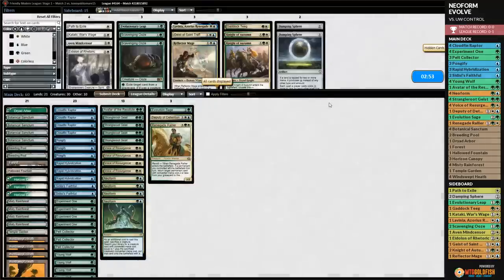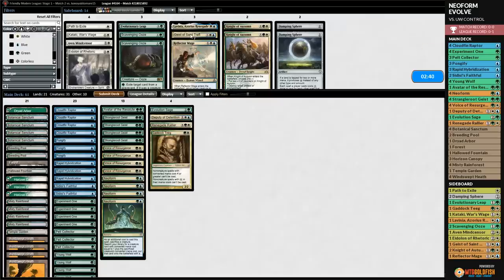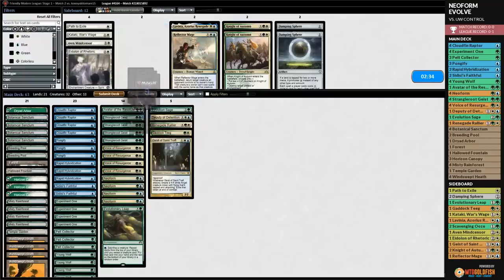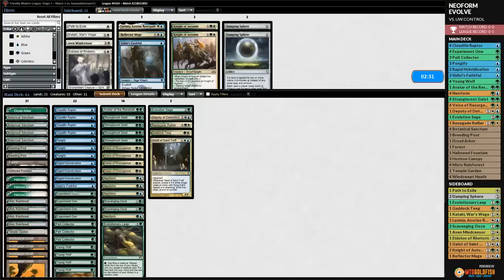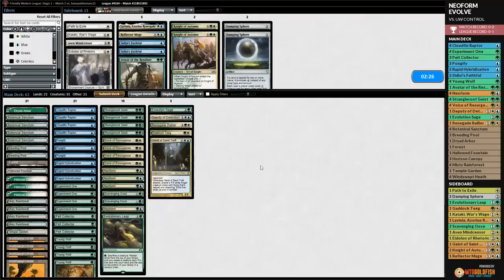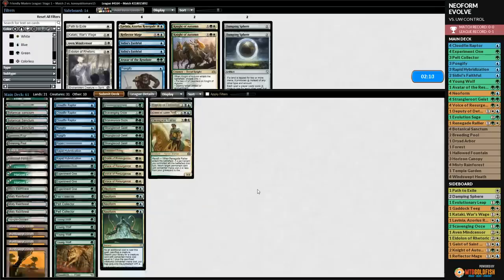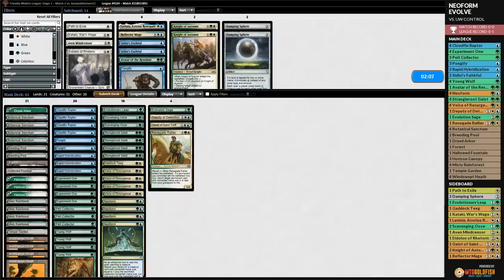Opponent finds a white source but no Cryptic mana. We crack Windswept Heath and proliferate again - Evolution Sage keeps going off. We attack with everything. That's a 6/7 Cloudfin Raptor! Opponent cracks Hallowed Fountain, proliferates, Path Exiles something, and runs out a Snapcaster for chump-blocking. Opponent is dead - that's the power of Evolution Sage.